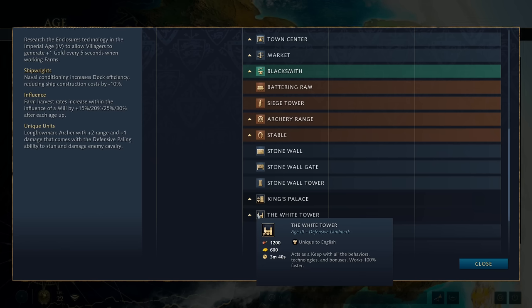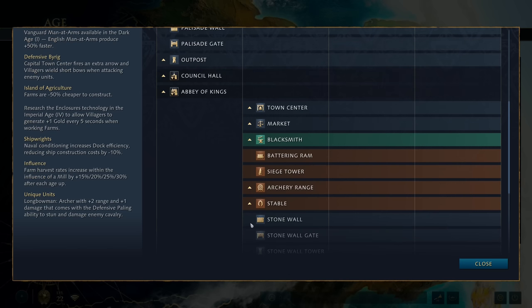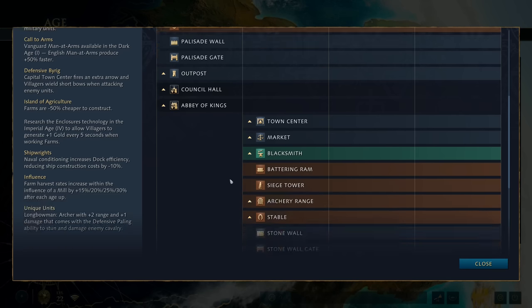That 300 wood for stables multiplied again - throw in another 600 wood for siege workshops. But with the White Tower, if you need springalds in a pinch, there they are. Maybe you need some spears because your enemy's making knights and you're not confident - the White Tower has got you. The White Tower has so much flexibility. The King's Palace looks like a great idea, but if you can ensure priority over your enemy by making knights faster than they are, you've got yourself in a really good position. That's why I think the likely landmarks we're going to be seeing in English mirrors are the Abbey of Kings and the White Tower.